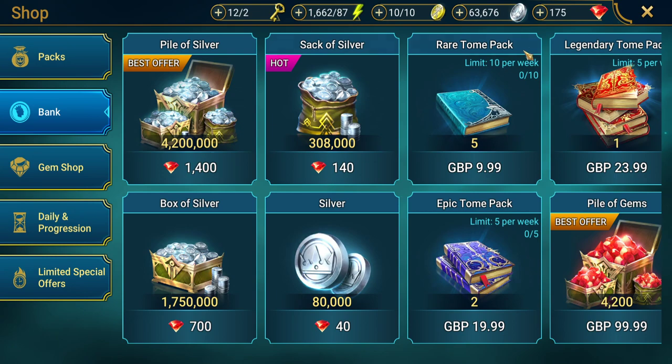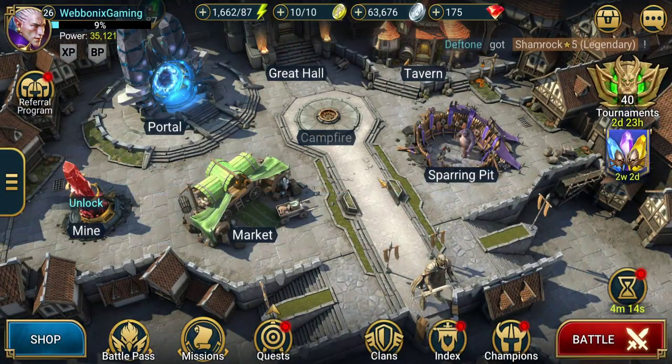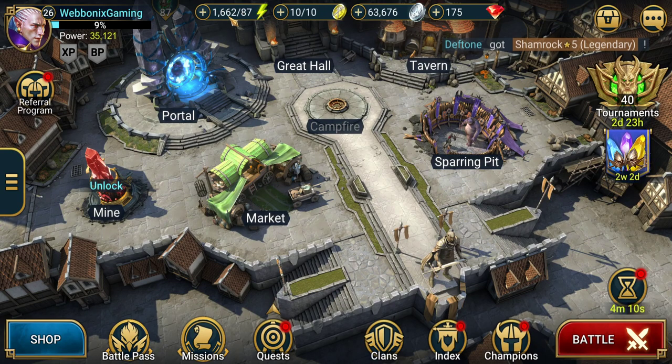We're not going to buy gems. Gems are a currency - at the top you have energy, which you spend on campaign or dungeon levels. You have arena tokens, each one allowing you one battle. Silver is your resource for upgrading artifacts and purchasing from the market. Gems are a higher resource than silver - they allow you to unlock the gem mine, which gives you a daily income of gems.